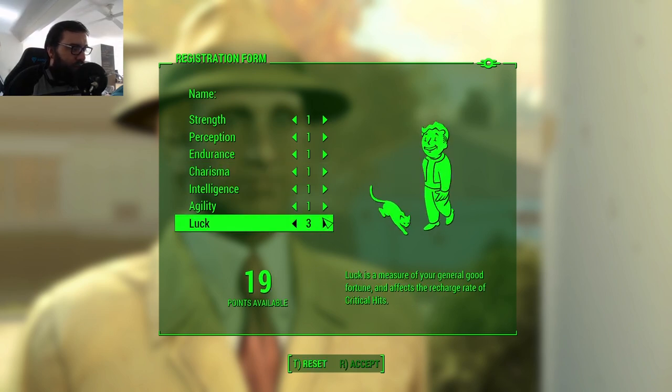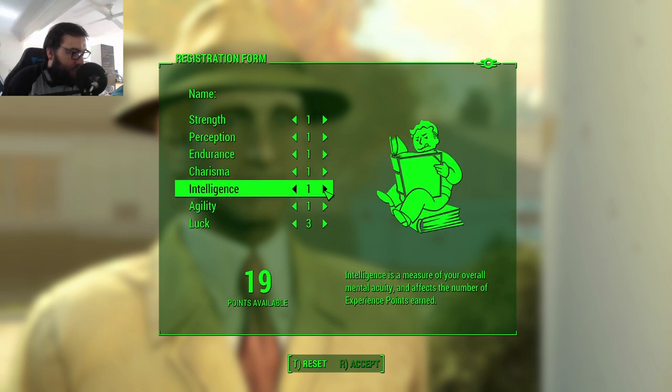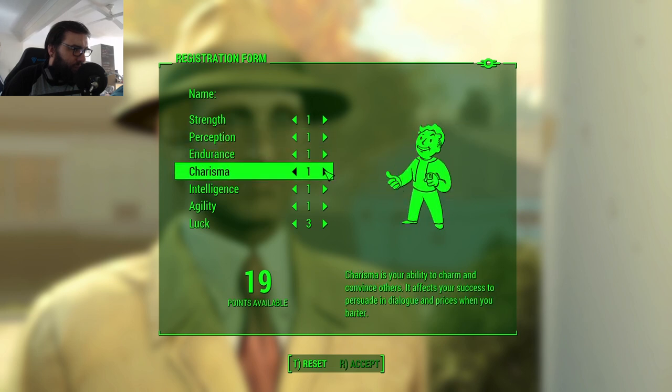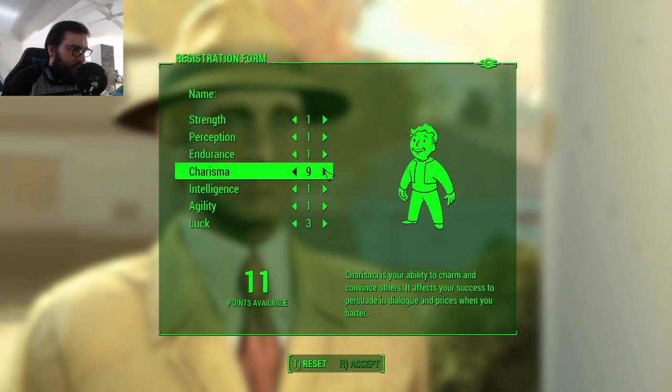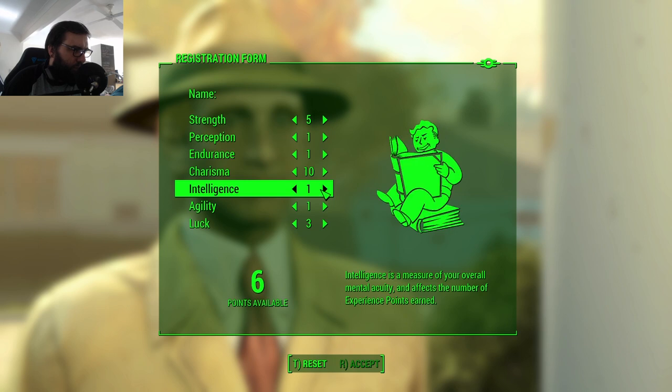Luck is three for Bloody Mess. We can't do anything into Endurance or Agility, so that knocks those out. We'll go Charisma really high then. I don't think we need anything in Perception — we'll go five here and five here. I don't know how we got to seven, but that's okay.